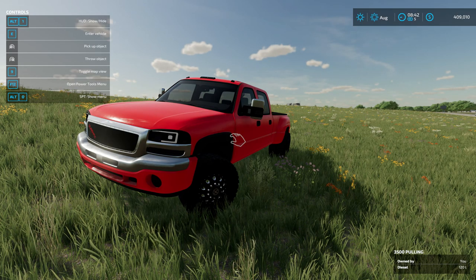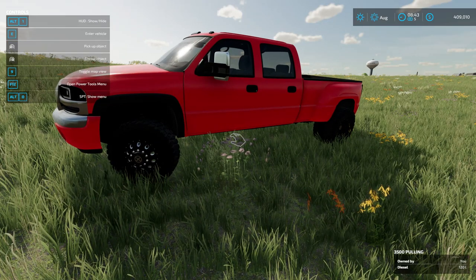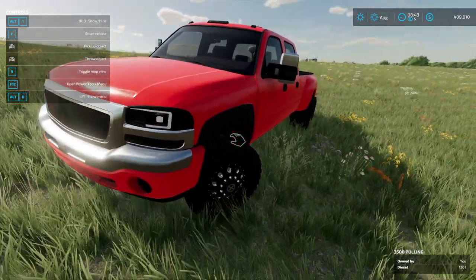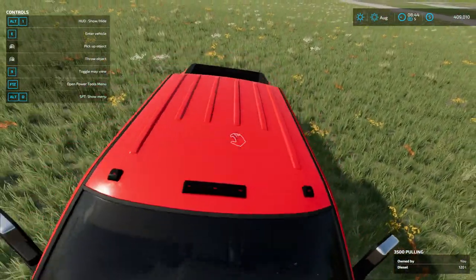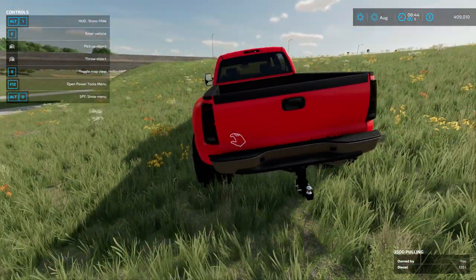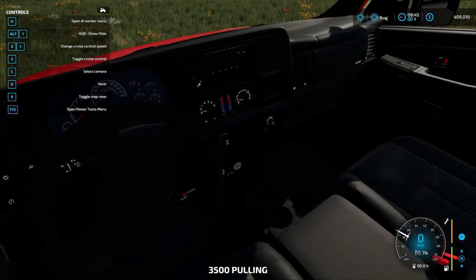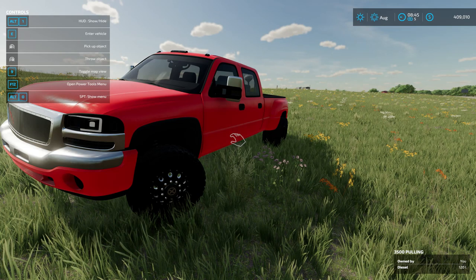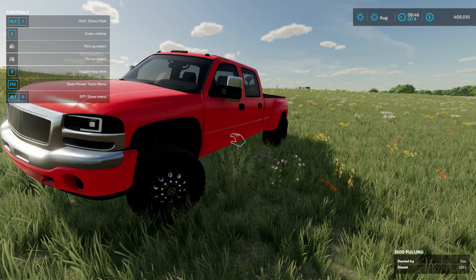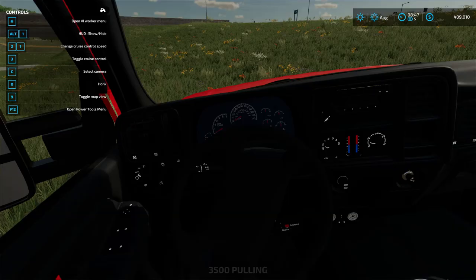We're going to give it a two out of five, really low. The fact that in the actual thumbnail you have stock rims and then this one you don't — that's a bit of a bummer. I don't know what's going on with the lights. You have to hit the light button three times for them to come on, the cab lights don't work, you have no turn signals whatsoever, you can barely see the brake lights, the tailgate doesn't go down. Other than it looking good and having a decent interior, this mod does nothing for me. In my opinion, it's pretty bad compared to all the other trucks we have.